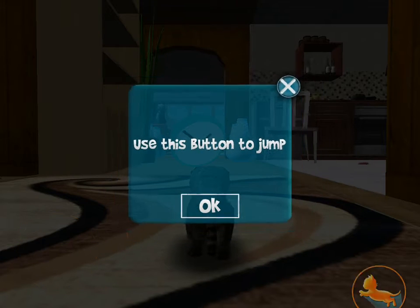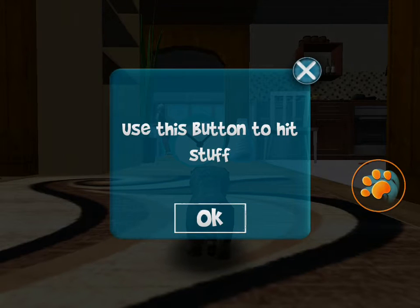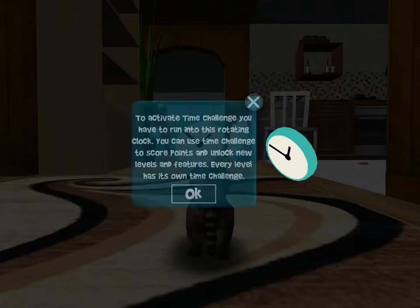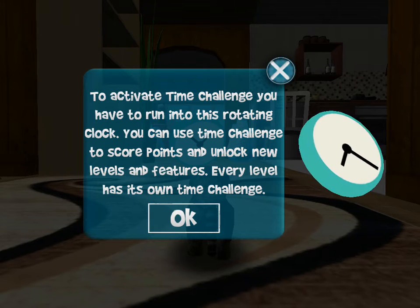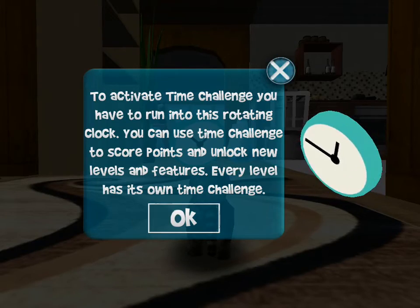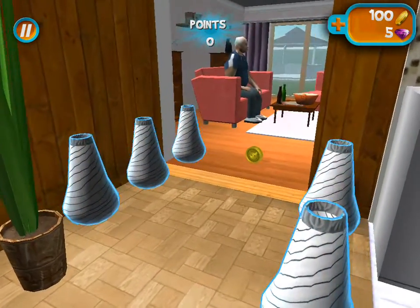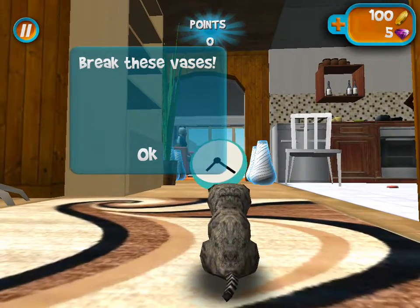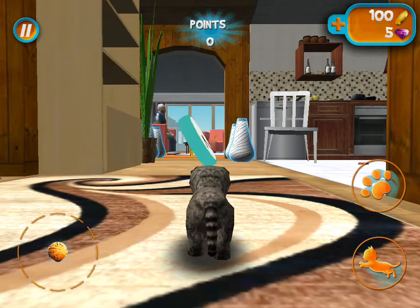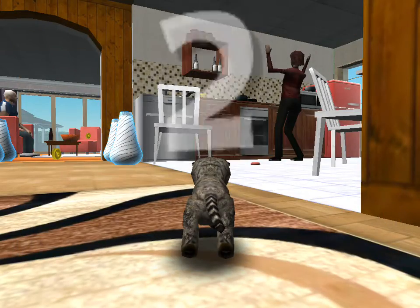Hold your finger on the joystick and drag it around to move the cat. Use this button to jump. Use this button to hit stuff. Use this button to interact. To activate the challenge, you have to run into this rotating clock. Use the time challenge to score points and unlock new levels. Every level has its own time challenge. You get points by destroying items — destroy a group of objects to perform a combo. Break these vases. Score as many points in two minutes as possible.